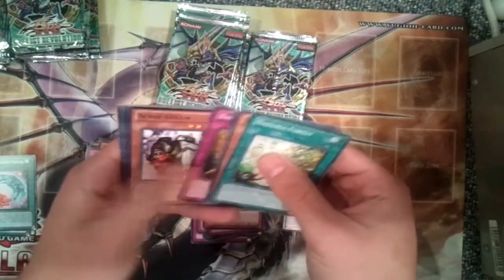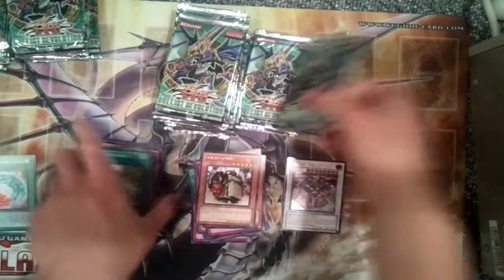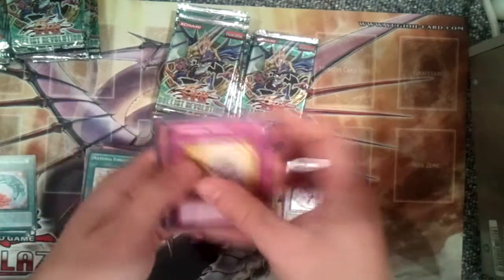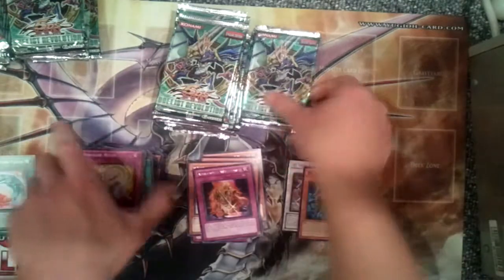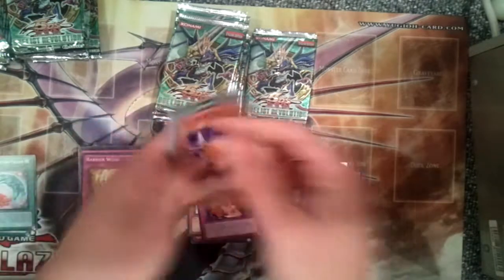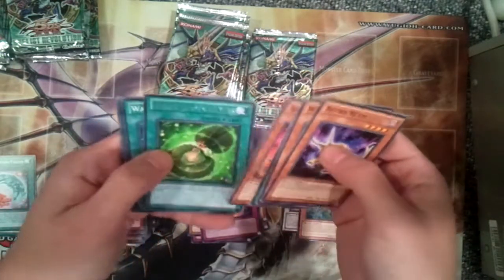Horn of the Phantom Beast was better before it got reprinted in the Fire structure deck. Ambitious Gopher. Scrap Golem. Maybe these are scaled — I thought I bought 24 packs from them before. Oh, Super Rare Scrap Chimera and Amazonis Willpower. Scrap Chimera is another good super, so that's not bad. Landois, Luminous Moss.